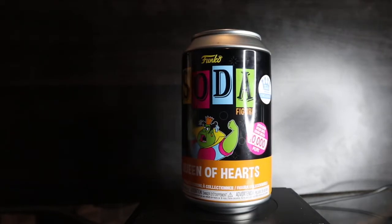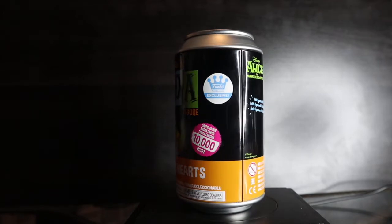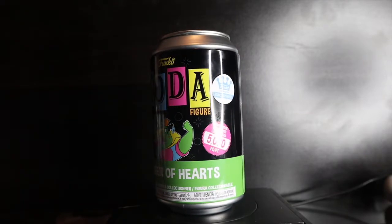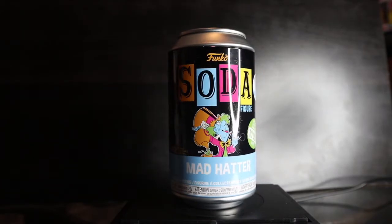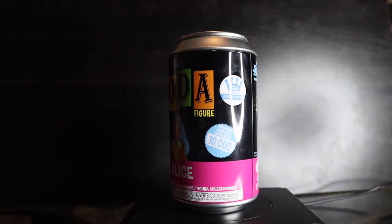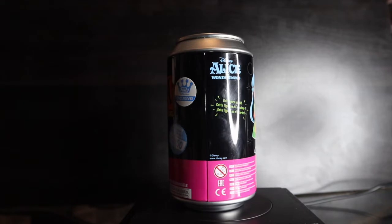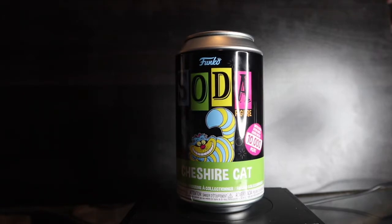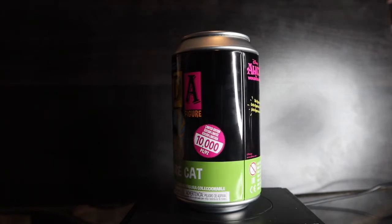Next section — the most Funko Sodas in one category: 13 figures for 'Black Light Madness.' Every single can is a black light Funko Soda. Starting with Alice in Wonderland — we each have a Queen of Hearts, Funko Shop exclusive: my North American can is limited to 10,000 pieces, his international is 5,000. Mad Hatter, limited to 10,000 pieces, not international. Alice, limited to 10,000 pieces — chase is blue and yellow, the one I want most. Cheshire Cat, limited to 10,000 — chase is watermelon pink and green.